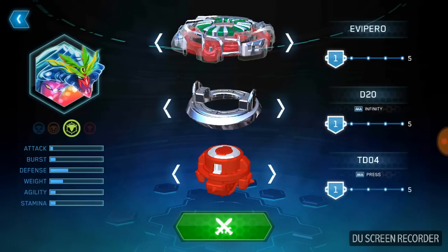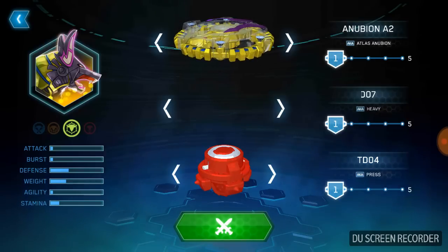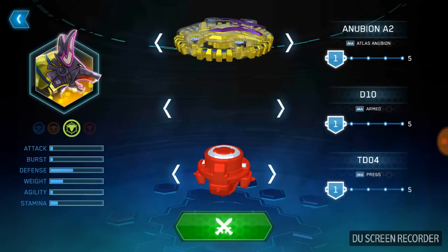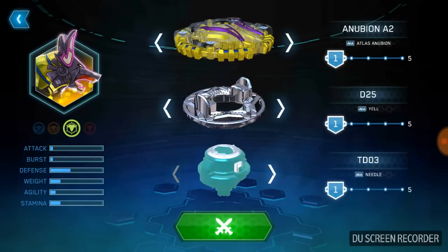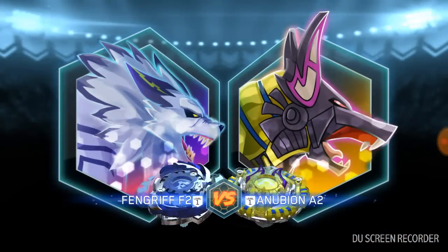Actually, no — let's put it up against a Nubion. Nubion's a good Beyblade. Here's Yell. Now I just need to find Orbit. Here's Orbit. Let's do Vital Fungus — that's a cool recolor.